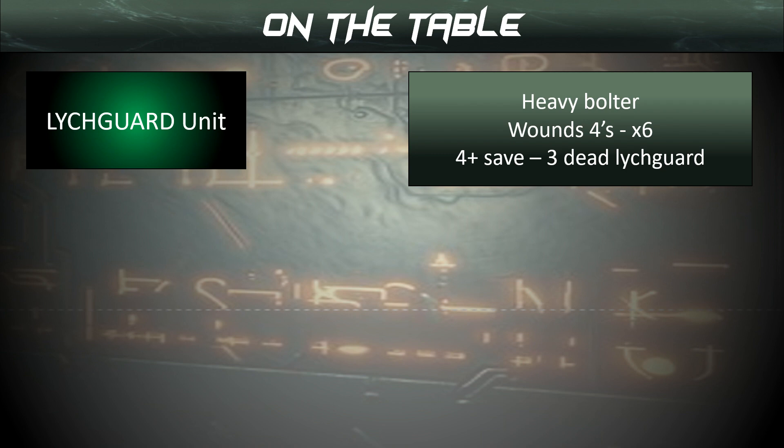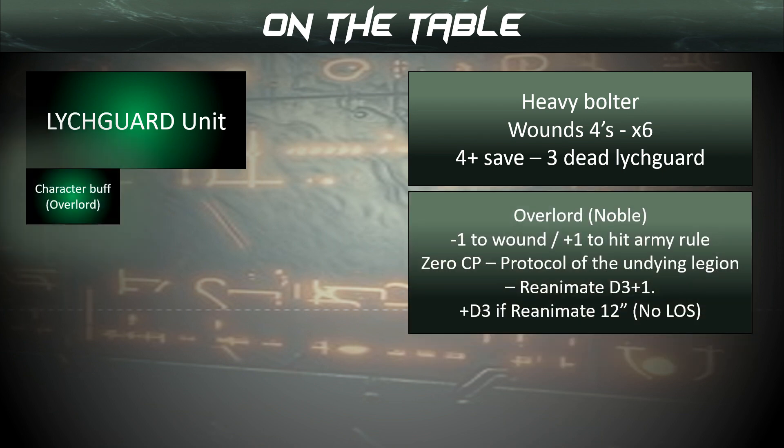So what happens if we add a Noble to the unit? In this example we'll use an Overlord. That makes the unit minus 1 to wound, so now those Heavy Bolters are wounding on 5s. We're interested in the robustness of the unit, so now we're going to be taking substantially less damage.